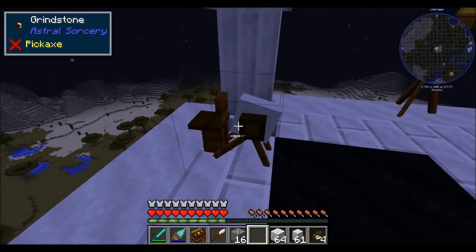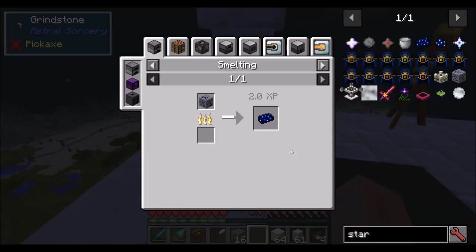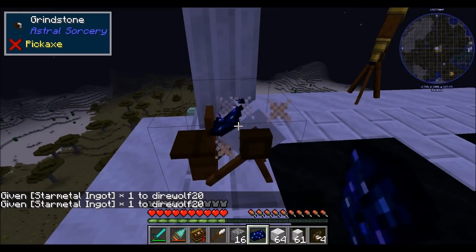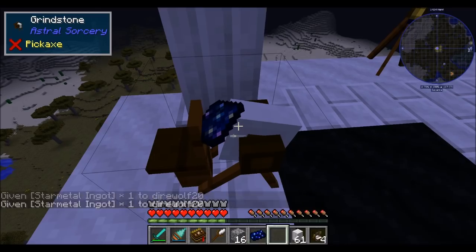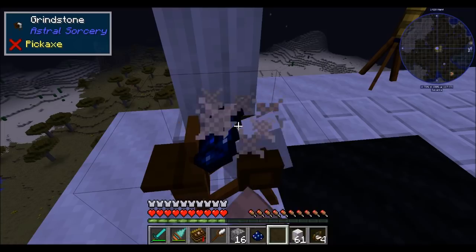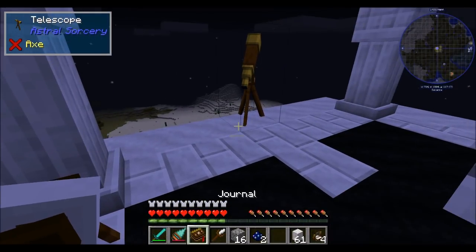Star metal ore can be smelted into star metal ingots. You can also drop it onto a grindstone and grind it up into a dust, which is what a lot of the items you're going to be using in this tier of crafting are going to require. Getting yourself some star metal is pretty much the goal of this tier.